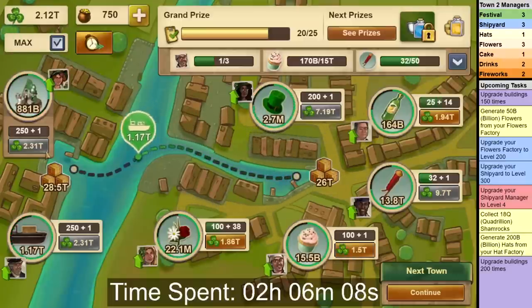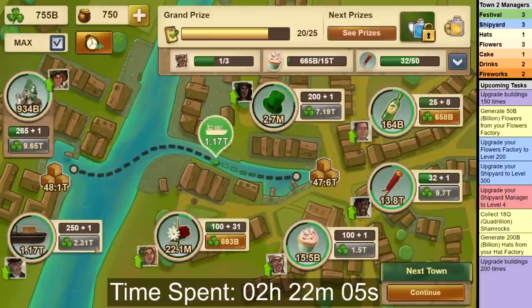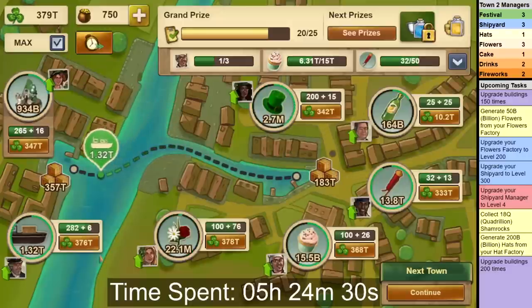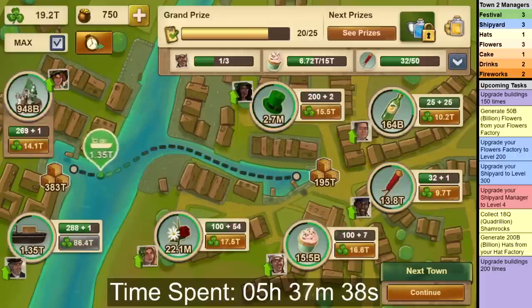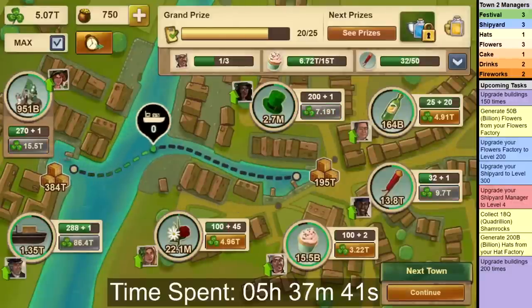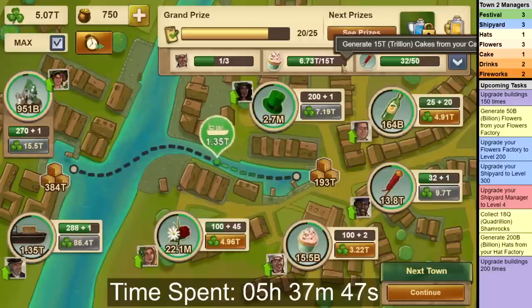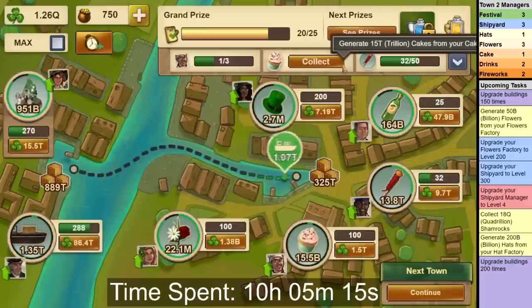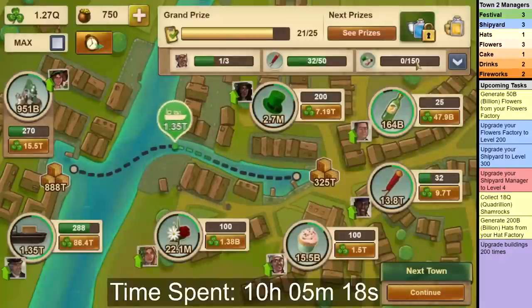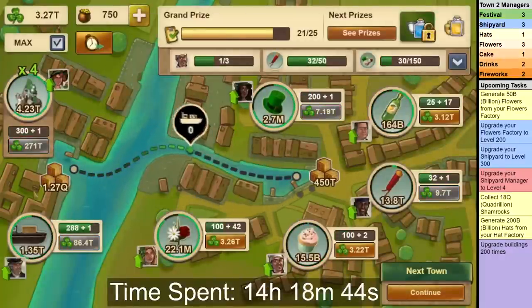This time we are doing yet another variation of leveling the buildings. First you should get Festival to level 265, before getting Shipyard to level 288. The idea is the same — you want to stockpile Shamrocks by leveling Shipyard first, but before that you also want a few levels in Festival to boost up the collection rate. After that it is back to Festival, but only take it up to 270 at first. When you hit that mark, wait until you have collected 15 trillion Cakes, which should take roughly another 4 and a half hours. After collecting that, you get your final upgrades task — then continue on Festival getting it up to level 300. After that, bring your Shipyard to level 300 as well.